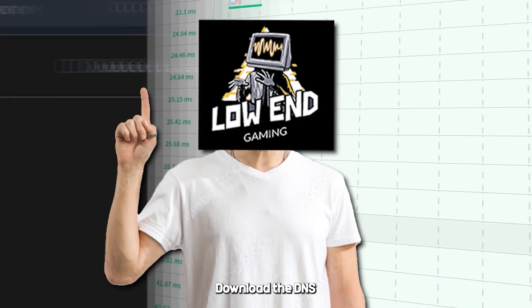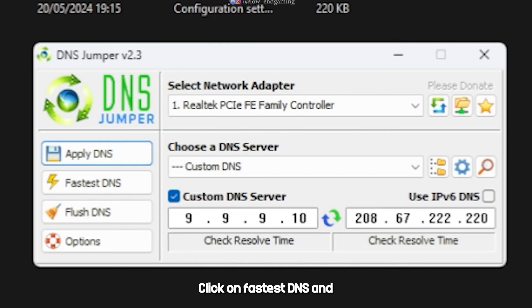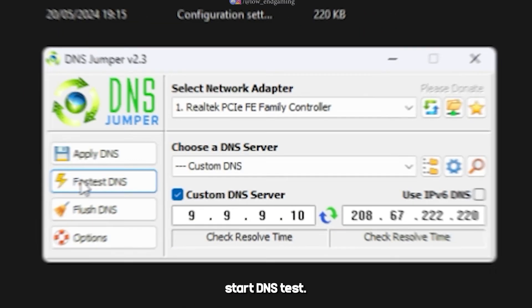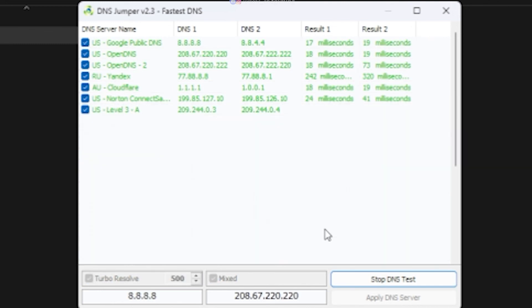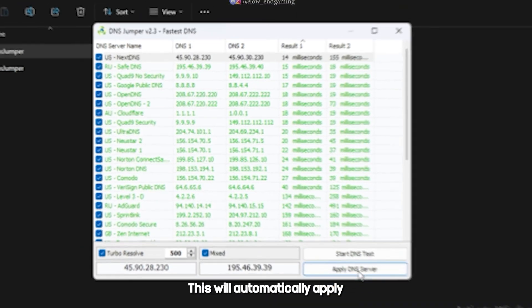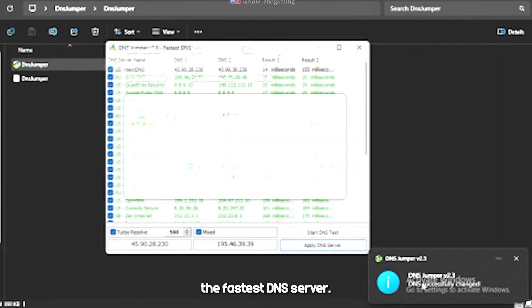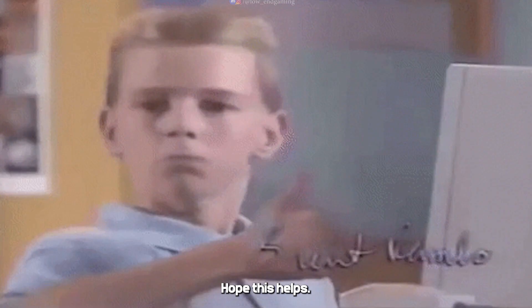I have an easier way for you. Download the DNS Jumper software from the description below. Click on 'Fastest DNS' and start the DNS test. Select the fastest server and click apply — this will automatically apply the fastest DNS server. Then click on 'Flush DNS' to automatically clear the DNS cache. Hope this helps.